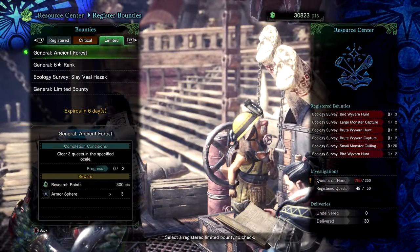We have the following: clear 3 quests within the Ancient Forest, clear 5 six-star quests, and slay Valor Hazard 4 times in any rank. Doing all of this you'll be rewarded with a golden egg, golden wooden print and the general armour spears, plus some silver wooden prints.